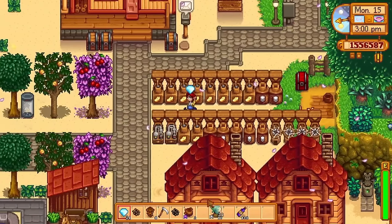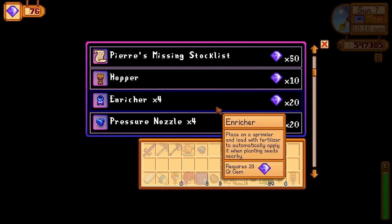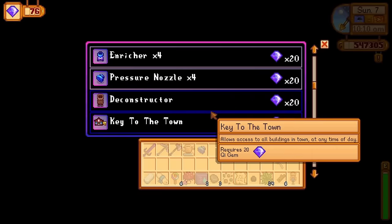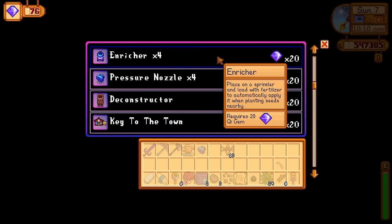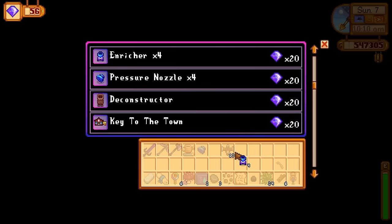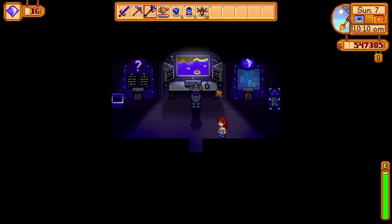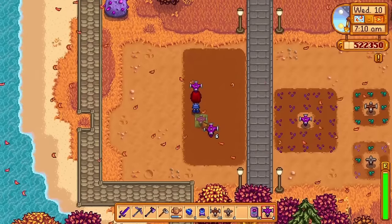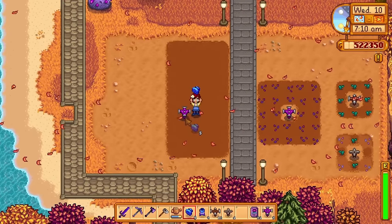This update added upgrades you can put on your sprinklers, and they are so good. There are two upgrades. First, the Enricher: when you place an Enricher on your sprinkler, you can click on it to place fertilizer inside, and when you plant new crops within the sprinkler's range, it will automatically apply the fertilizer — saving you some time. It's not a bad upgrade, but the other one is just so much better.